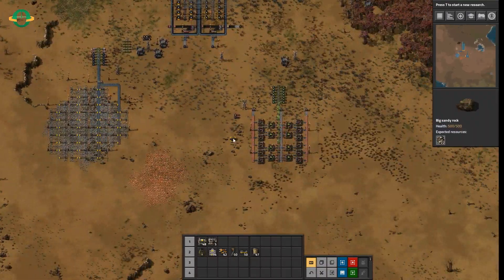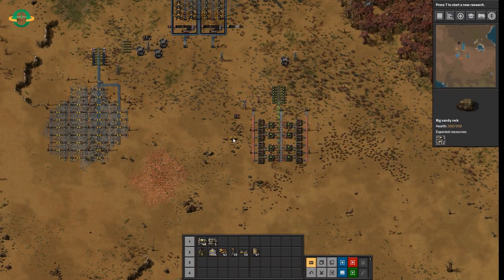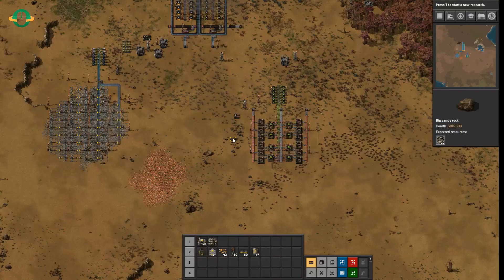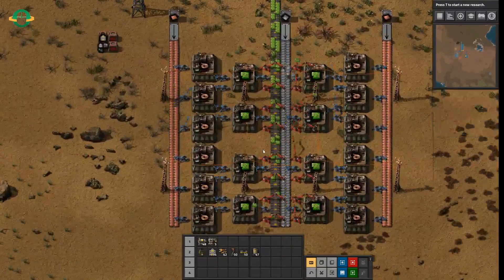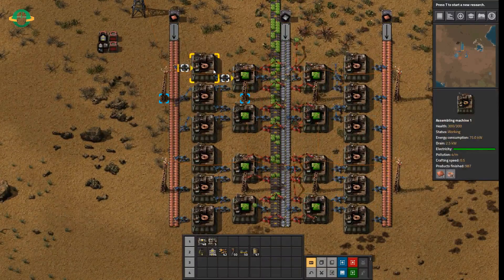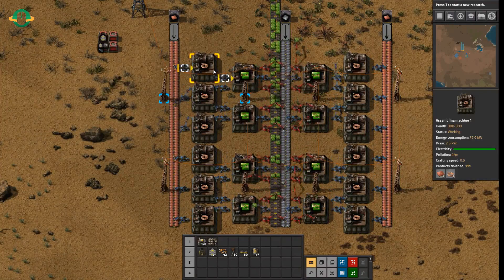Alright, so that is power, smelting stacks, and mining. Automation is then the next step, and that's where assembly machines come in. This is a fairly standard — if standard can be used with Factorio — a commonly used arrangement for green circuits, which is one of the first really big items that you want to use a lot of throughout the game.